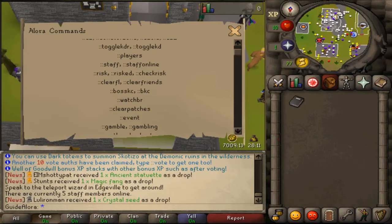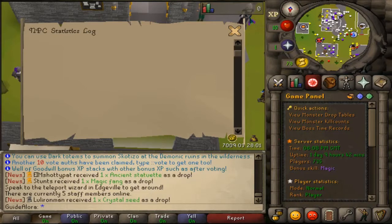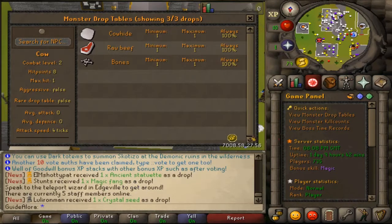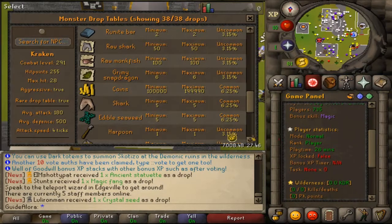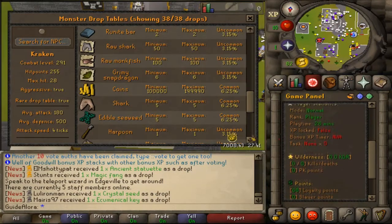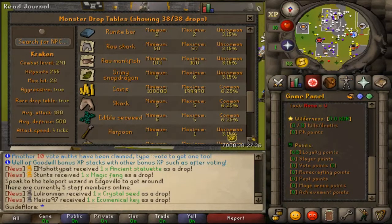You can use 'check risk' to check your risk in the Wilderness, 'clear friends' to clear your entire friends list, and 'boss kc' to check your boss kill count. There's also the monster drop table where you can type a monster name to see all its drops. Other commands include: server time, home time, player count, and 'bonus skill' to see which skill has bonus experience each day — this changes daily. You can also view your player statistics and Wilderness kills, PK points, and regular points.